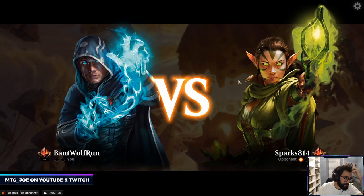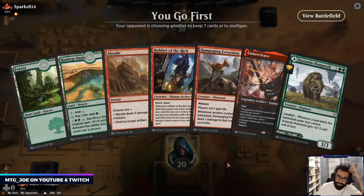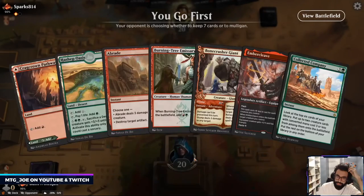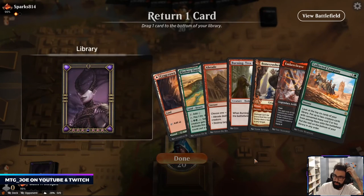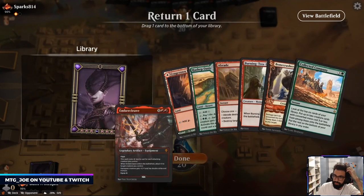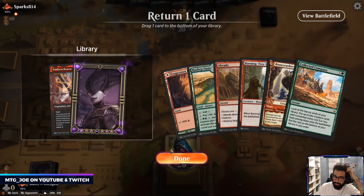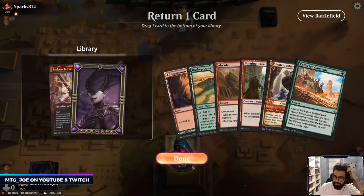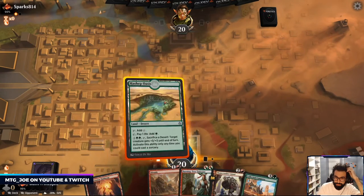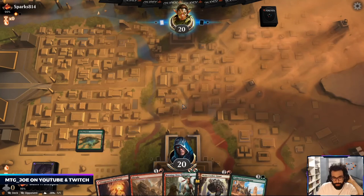That game was just consistently us — if we had another red we could have done so much with her. Jeez. Why is the mana so bad? Play this out first so we know what we want.